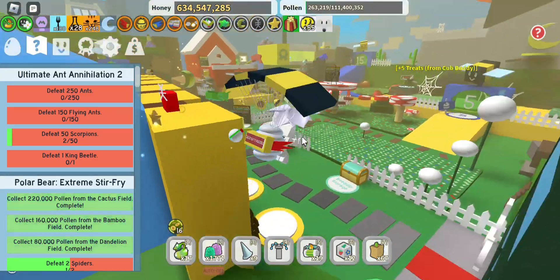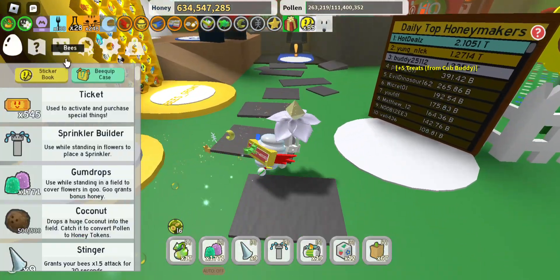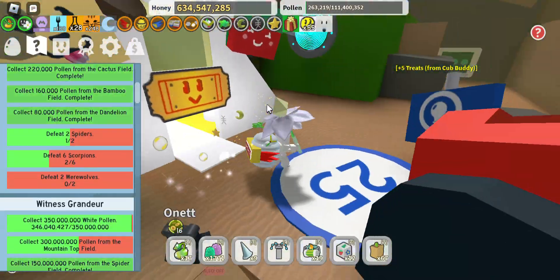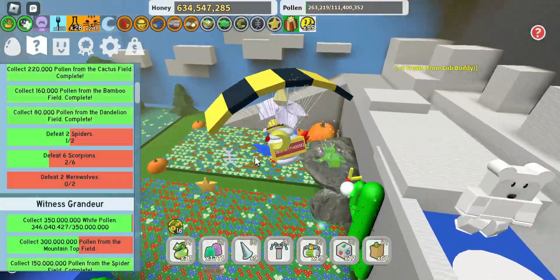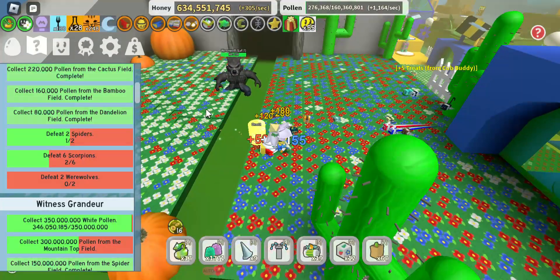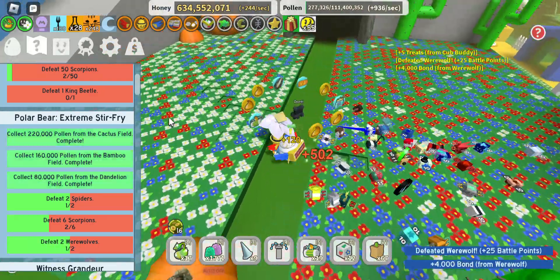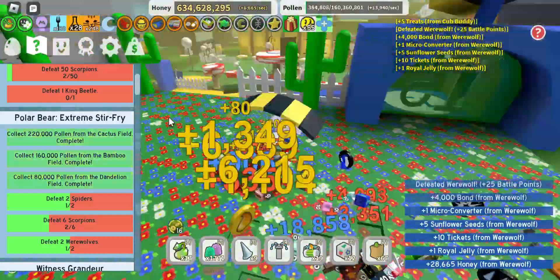You can get tickets easily, which also means you can get star treats more easily. This also means loot lock, so you might get a gold egg. You can also complete the polar bear quest and other quests that require monsters easily, and that is really helpful.